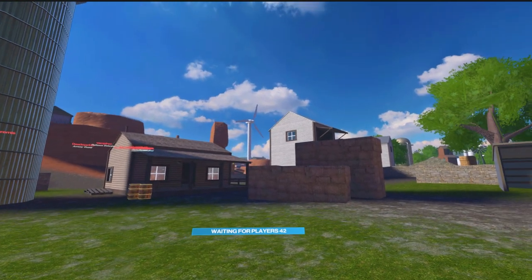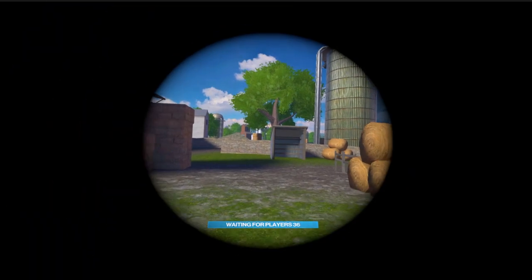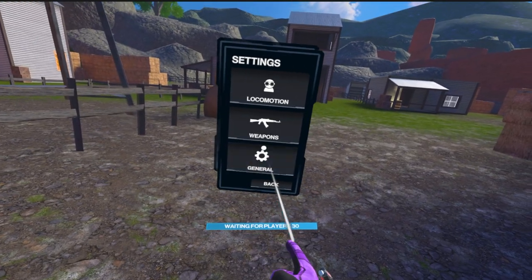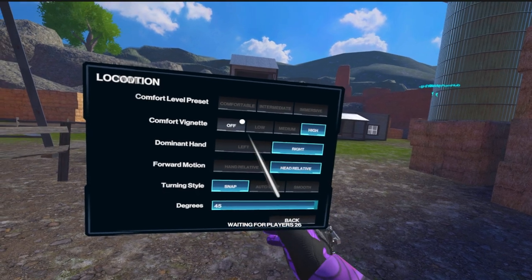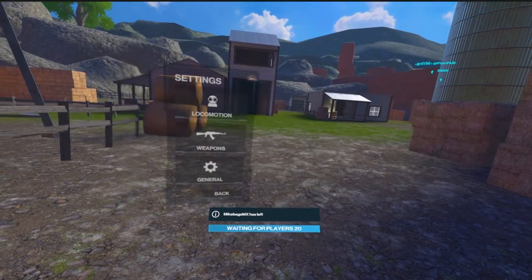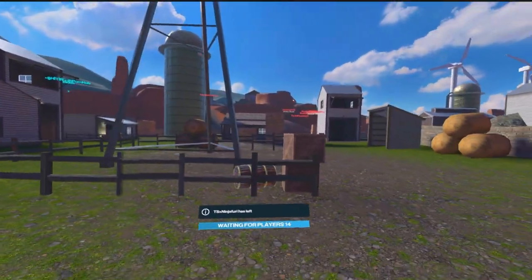Number four. You may have experienced this where you run into Population 1 and you try to move around and when you do, your eyes go into like a tunnel binocular-type vision. The way to fix that is to go into your settings, go into locomotion, and turn your comfort vignette to off — or you can turn your comfort level preset to just immersive — and now when you head out you can move around and you don't have those black borders around your eyes anymore.